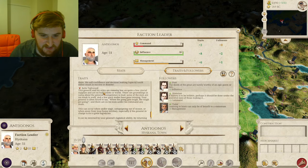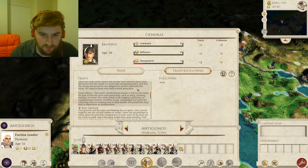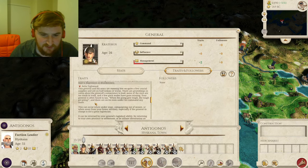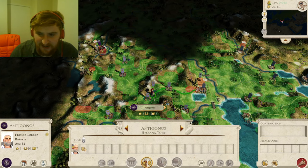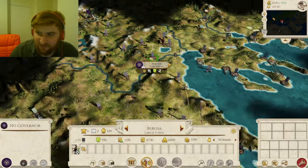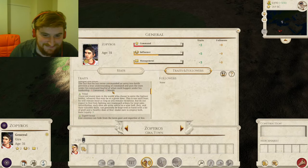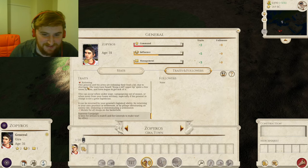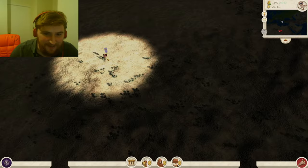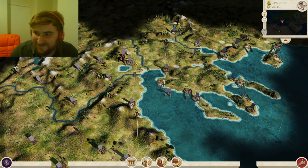How are his supplies going? He still has Belts Tightened. And this guy out in the desert — let's have a look. He's rationing already. This general and his army are rationing their food a bit due to shortages. So we're going to leave him out there for a few turns and see what happens. He's out in the desert, which is cool.